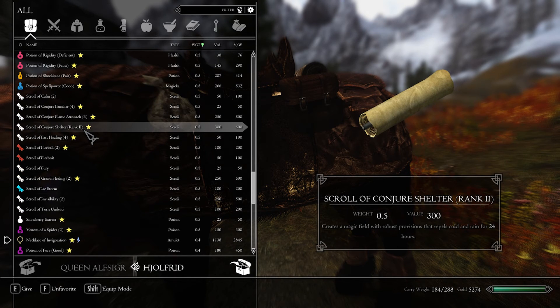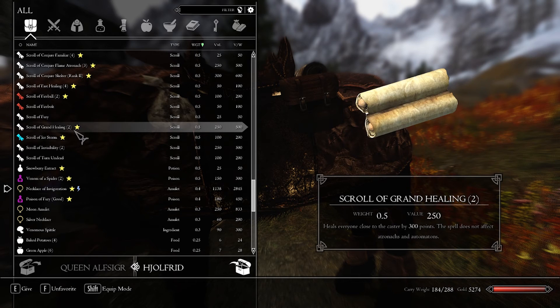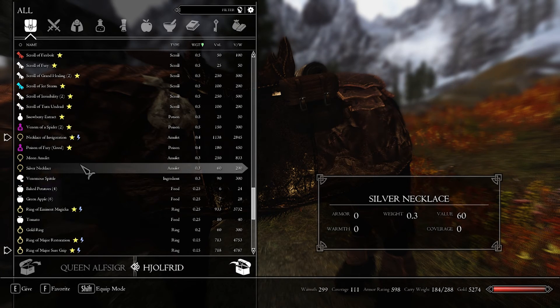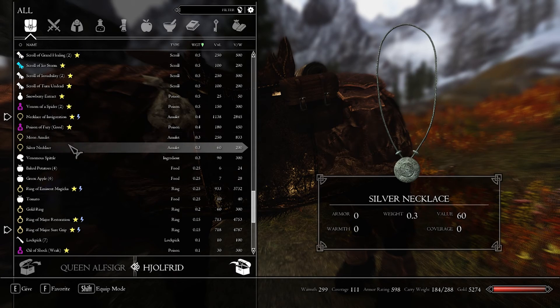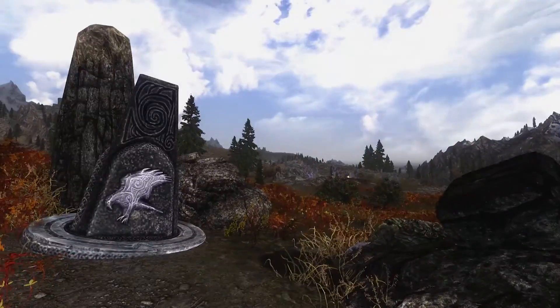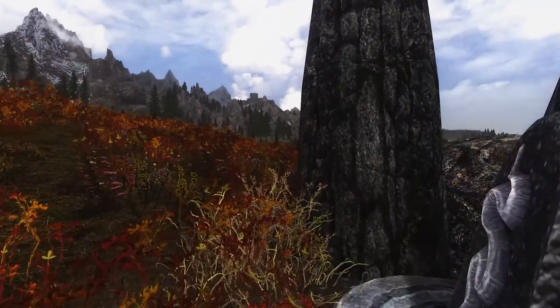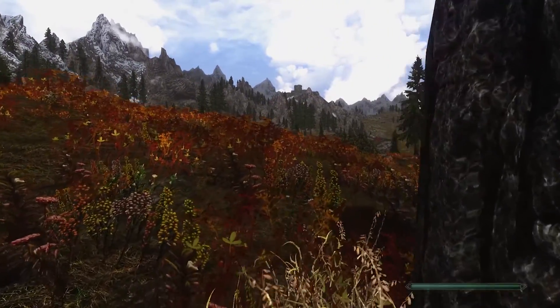Scroll of Conjure Shelter — that's okay. We really have a lot of stuff here. I haven't really looked through this, but this might be a good chance for us to go do some dungeons that perhaps might be beyond our skill level. Well, that's kind of what our plan was anyway.